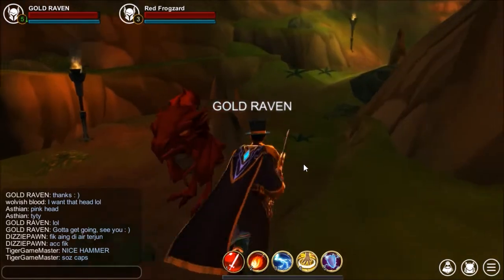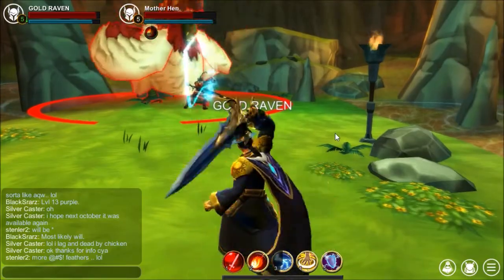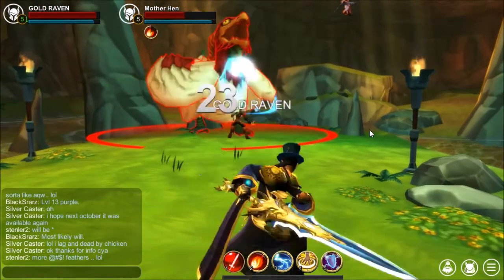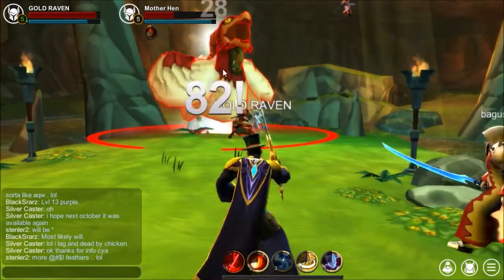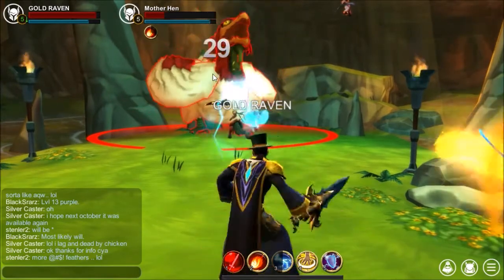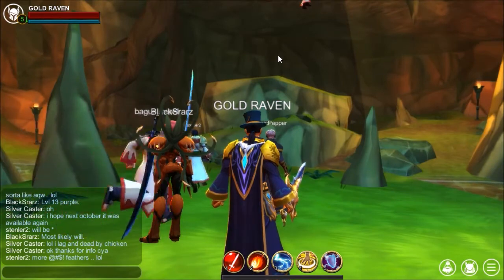I guess this time I gotta run all the way around. Now since the update they've really changed the Dricken Cave around. For instance, now you're only level 5 and the Dricken hits way harder than it did before — it just killed me moments ago. So you can't just stand up there and hack away like you used to.